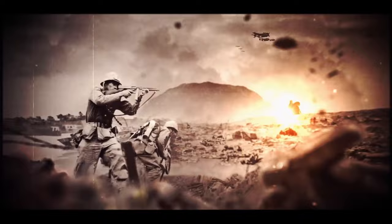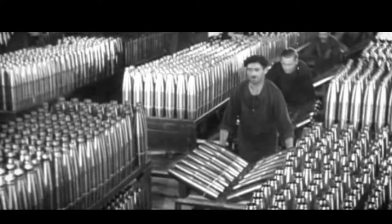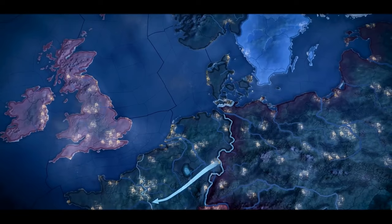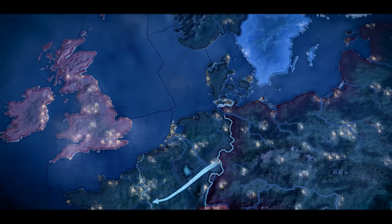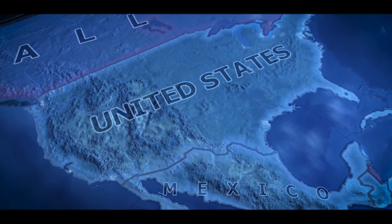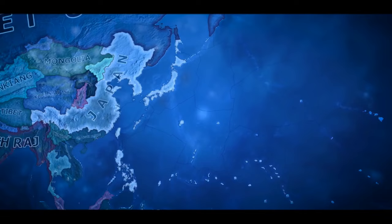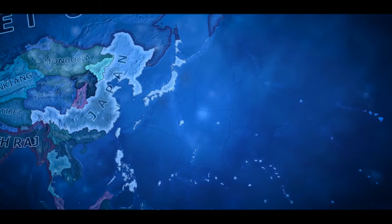Number 6 is Hearts of Iron 4, which is very similar to Europa Universalis but set during World War 2. You can play as any nation during these turbulent times. Want to change the course of history and explore alternate scenarios? Now you can actually play them out. It's a very difficult game to understand at first, but once you do, it's insanely fun.